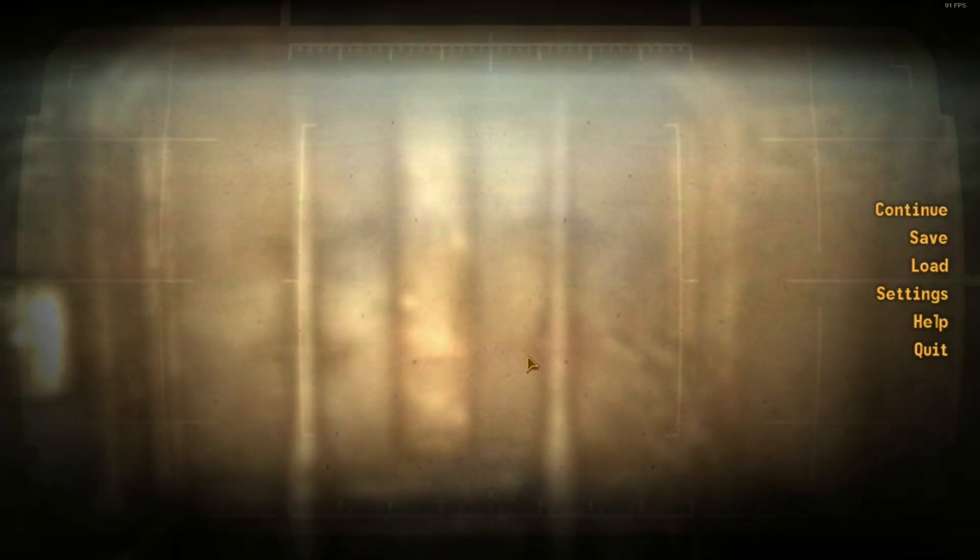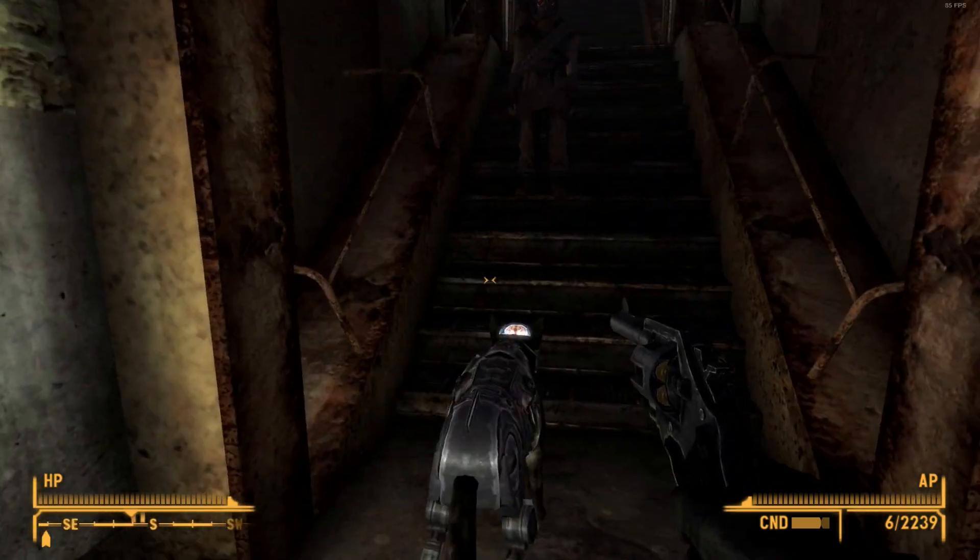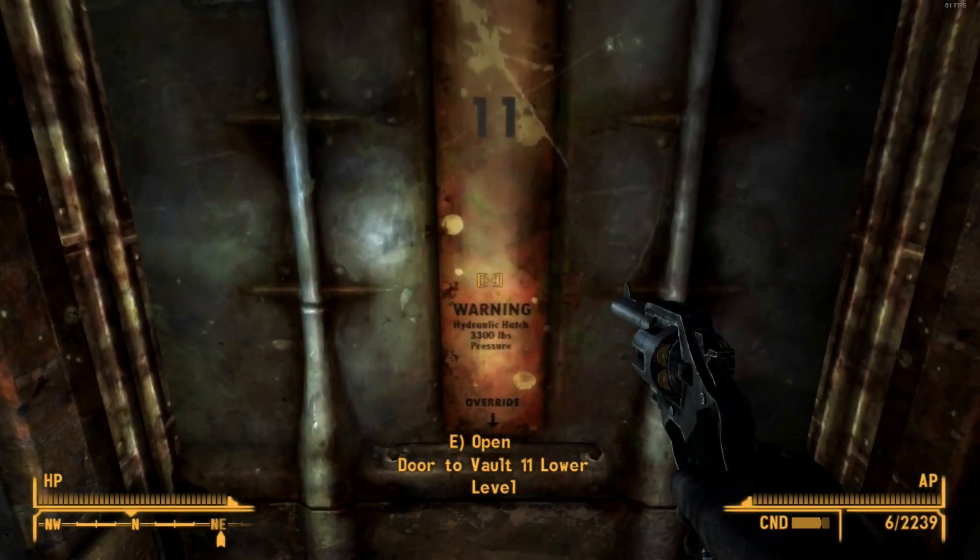Hello world and welcome back to another episode of Let's Play Fallout: New Vegas. My name is Kelthos. In the last episode we were exploring Vault 11 and found out a little bit more about what happened before, but we still don't know what the big deal about this place is. So in this episode we're going to continue on and find out.